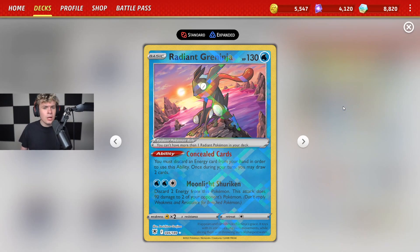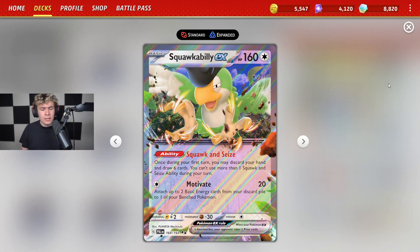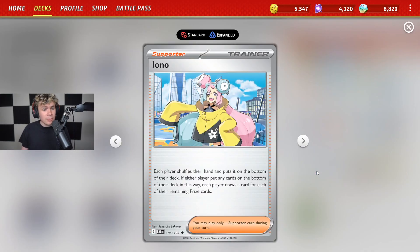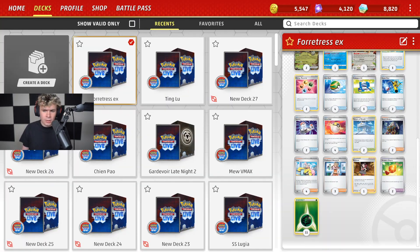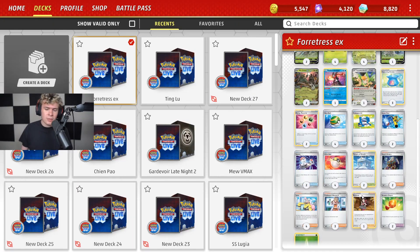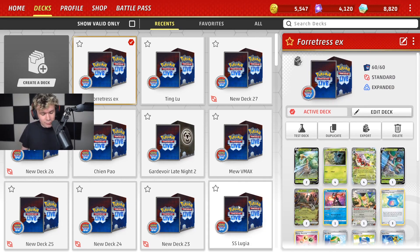Really nice that you can snipe things. We got Radiant Greninja for consistency. We got Squawkabilly with that Squawk and Seize ability — discard your hand, draw six on that first turn, very very strong. Some other brand new cards in this deck are Iono — each player shuffles their hand, puts it on the bottom of their deck, and then each player draws a card for each of their remaining prize cards. We also have Bravery Charm — the basic Pokemon this card is attached to gets 50 plus HP, making your Pokemon a little bit harder to knock out, which can make all the difference. This is the list — I've been really enjoying it, one of the most fun decks in standard right now.